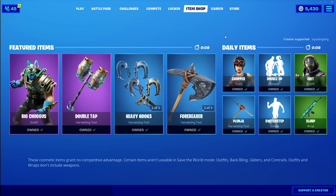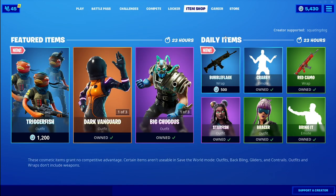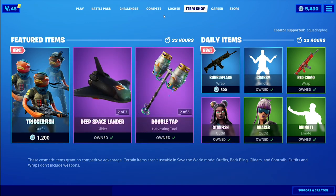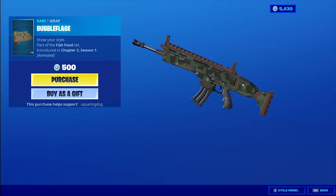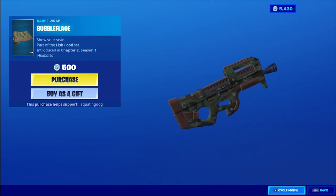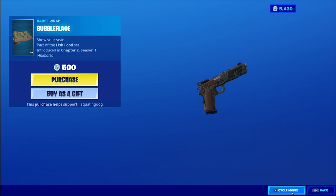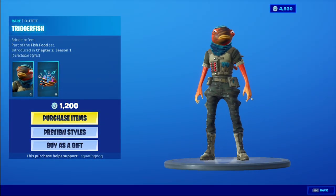It is November 22nd, 2019 — what's in the shop today? Trigger Fish! Wow. What is this? A camo wrap — no way! Actually a camo wrap, pun intended, animated with bubbles. A 'bubbleflauge' — I can't believe it, an actual camouflage wrap. Actually BDU camo — this is insane! We did it, Chapter Two, we did it! The Trigger Fish has three edit styles and a reactive back bling.